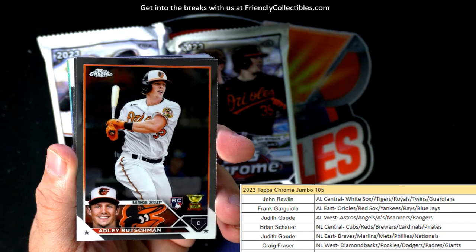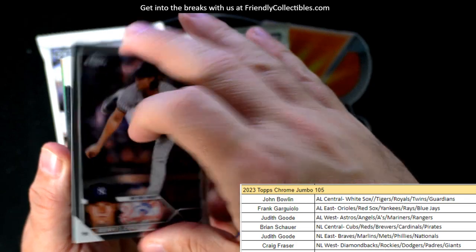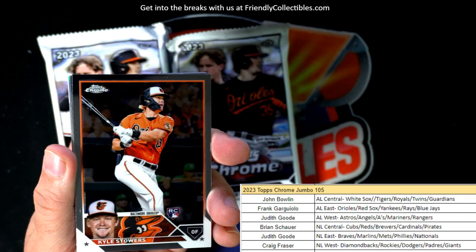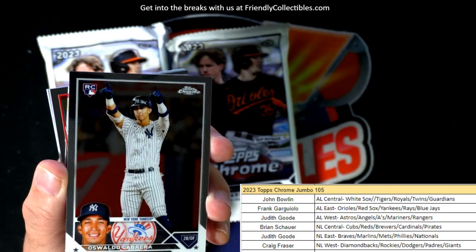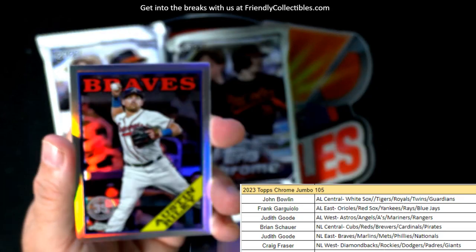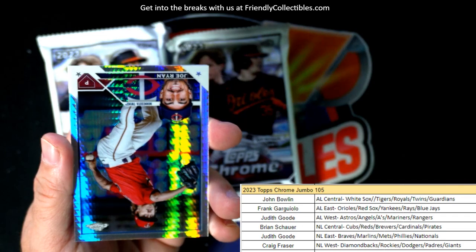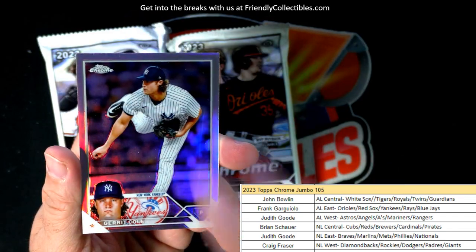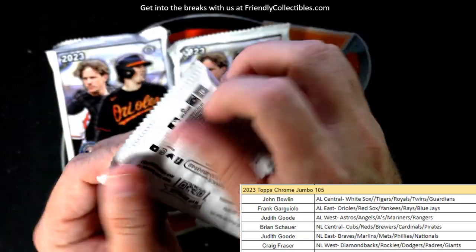And there's an Adley — Frank G, coming out to you. Nice Adley. Gary Cole, Reese Hoskins, Kyle Stauer, Oswaldo Cabrera. Austin Riley — National League East — Judith G, coming your way. Nice Joe Ryan prism refractor. And a Garrett Cole — that's your boy, big Garrett Cole.